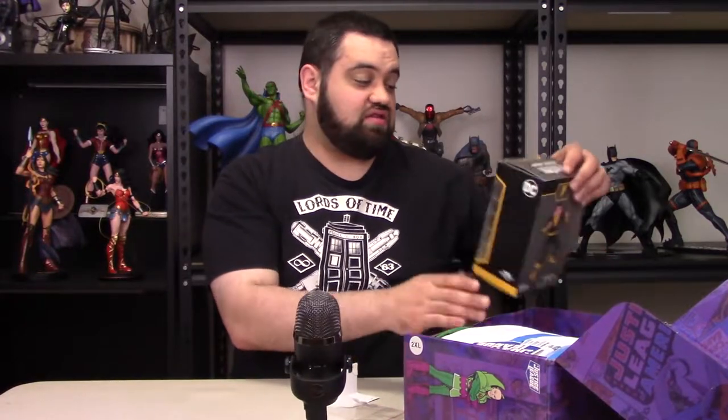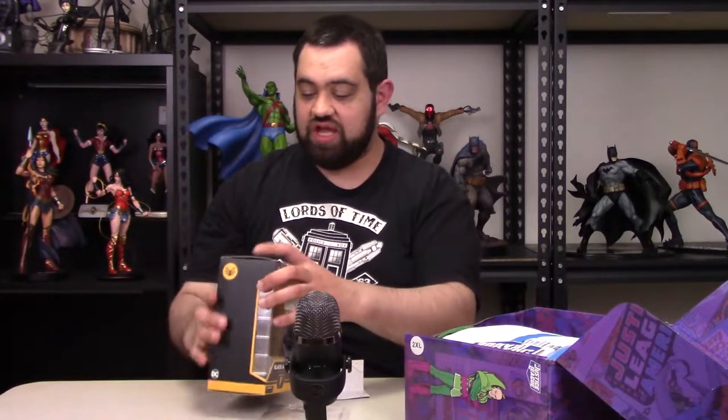Next we have the Vino figure, and this is Black Adam. Let's go ahead and open this up and take a look. So there is the Black Adam Vino figure. That's not great — not great at all. The face looks really odd, he looks like a 90-year-old Black Adam. His pose is weird; it's supposed to be a fighting pose but it's not a good one. I really dislike these. I wish they wouldn't include them — give me something else.